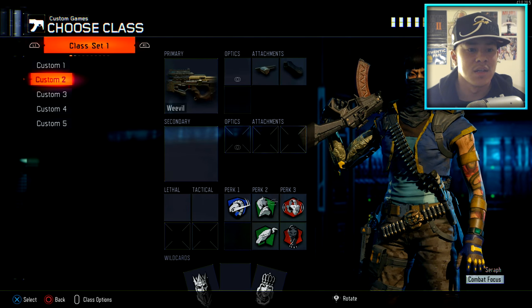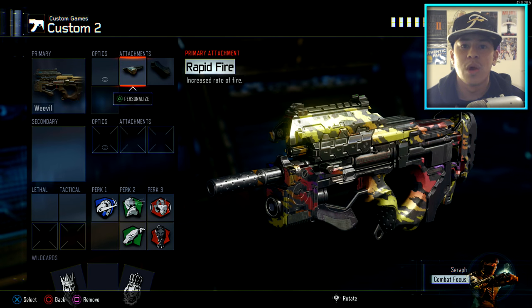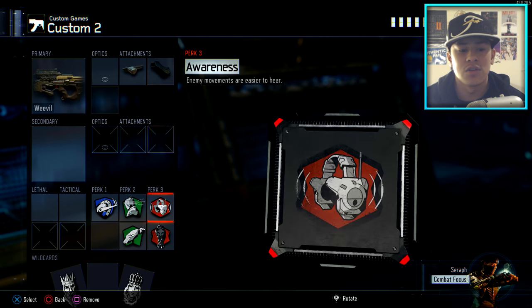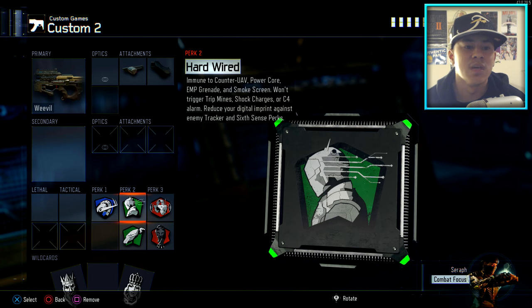If you don't have Dead Silence yet, I'll show alternate classes in a bit. But for the second class setup, I have the Weevil. The Weevil is a really good weapon because it has a lot of ammo capacity — we don't need extended mags. For attachments, I use Rapid Fire, which absolutely melts through enemies. I also use Grip to counteract the Rapid Fire so the gun doesn't sway as much when firing.